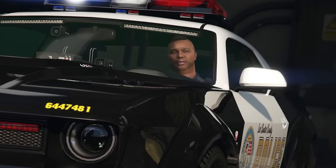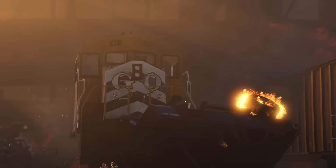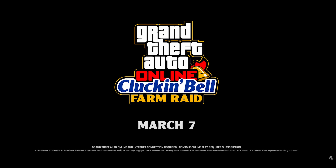We get a nice shot of the train ramming through a pickup truck. It was leaked a while ago that we're going to be able to drive the train, but not sure how in-depth those mechanics are going to be, or if it's just like a cutscene. Then we've got the final scene with the Cluckin' Bell Farm Raid on March 7. It's interesting that Rockstar is choosing for this to be its own DLC — that's really strange considering at the end of the day it's just a drip feed from the Chop Shop DLC. But anyway, not too big a deal how Rockstar classifies it.